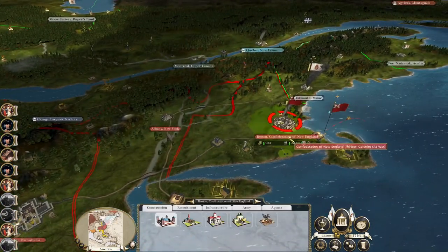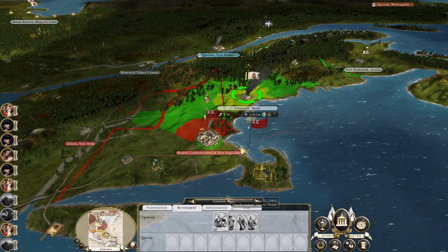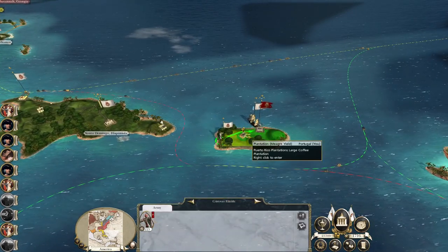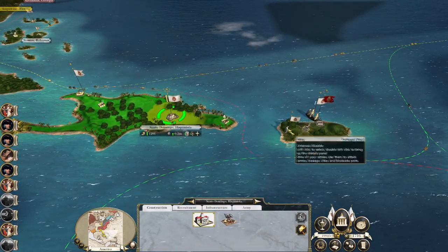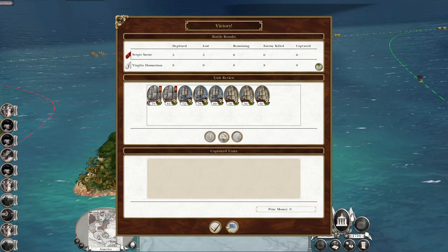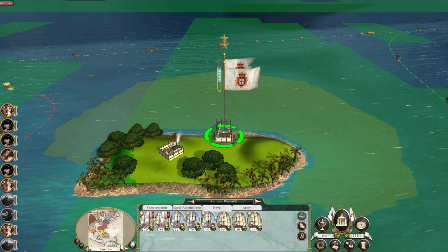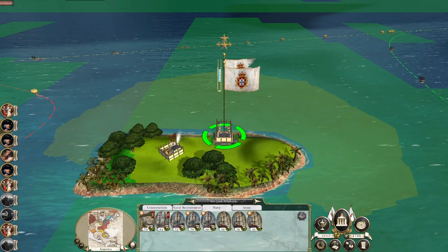Boston - I eye Boston to the south. If we take Boston that gives us some good recruitment capabilities. Let's do a bit of replenishment before we attack their capital. Great coffee warehouse. I was going to fight this battle but it's just easier to just auto-resolve. Let's build an admiral - Virgilio das Marinas.